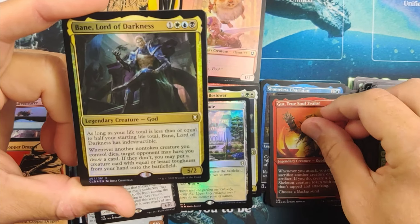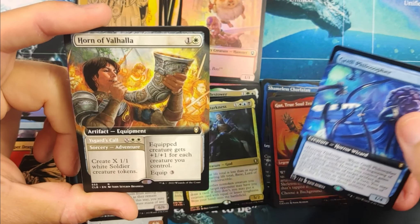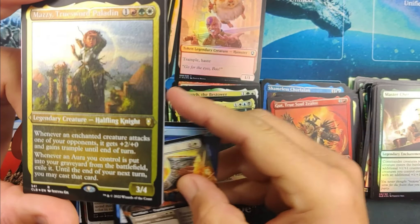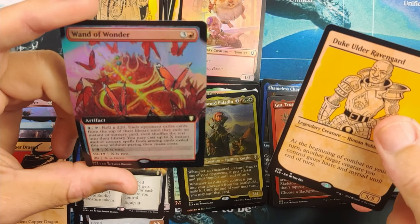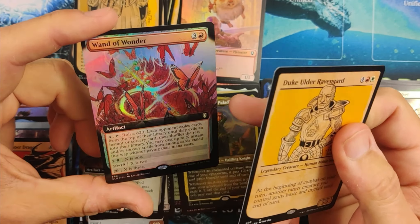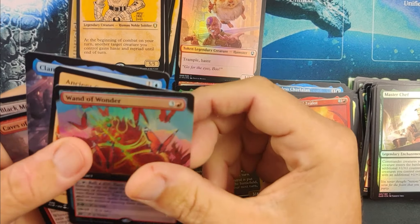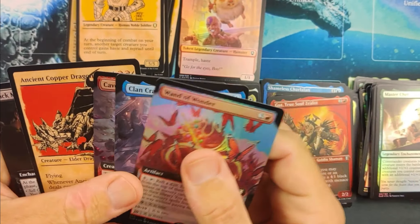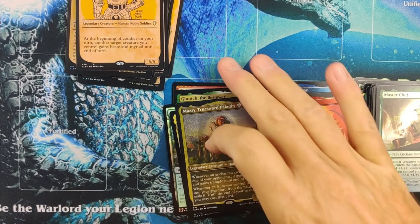Skeleton token card. Bane, Lord of Darkness. Grell the Philosopher. Horn of Valhalla — not bad. Mazzy. Wand of Wonder — yeah, it's not a big one, it's okay though. Art's beautiful with all those butterflies. You did pretty well my friend — we hit some big big cards. That ancient copper dragon, that Black Market Connection — really huge. You got some good lands, you got the Boo token which is really cool.